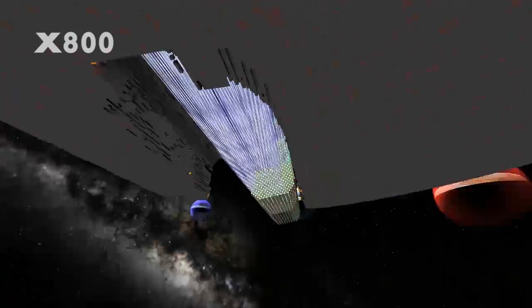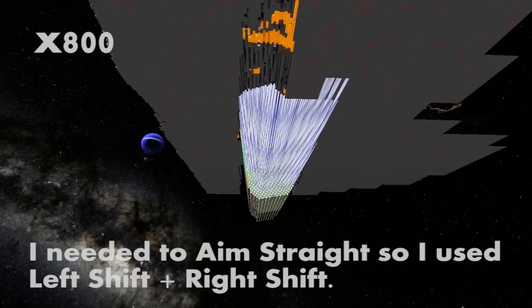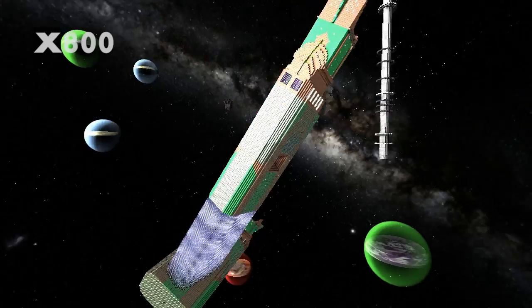You'll notice that I'm doing all the mining in the right-shift camera mode, and there is a reason for that. When you're aiming with the salvager beams they all focus in, making a cone which you have to paint around. But if you're in right-shift mode it'll just fire straight.